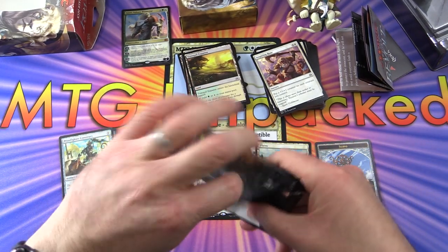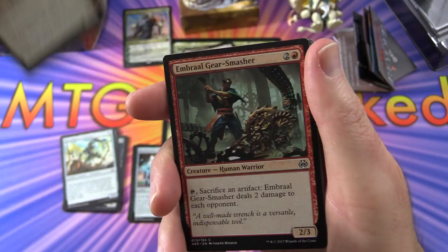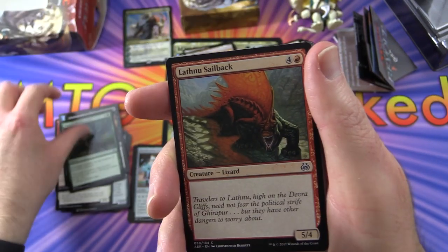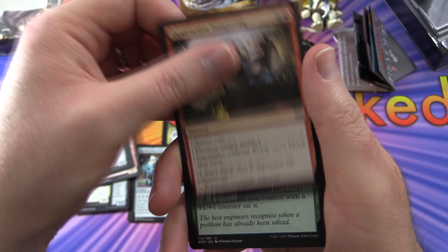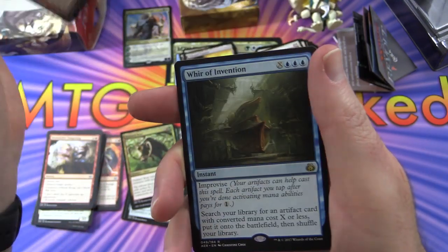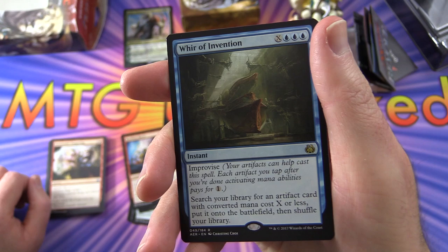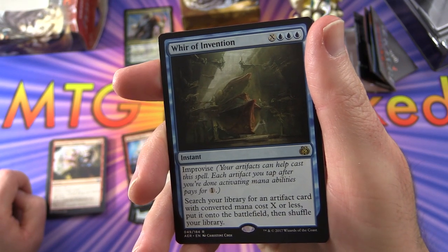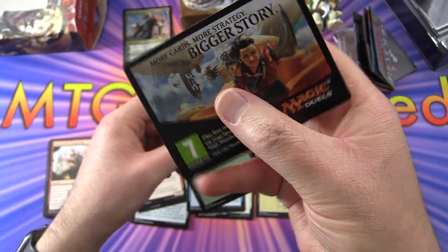On to the second pack. We have Dawnfeather Eagle, Embraal Gear-Smasher, Aether Swooper, Daring Demolition, Natural Obsolescence, Lathnu Sailback, Iron Tread Crusher, Universal Solvent, Nightmarket Guard, Destructive Tampering. The uncommon is Lifecrafter's Gift. We also have Outland Boar and Reckless Racer. The rare is Whir of Invention — an instant for X and three blue with Improvise, so your artifacts help cast it; each artifact you tap pays for one generic mana. You search your library for an artifact card with converted mana cost X or less and put it onto the battlefield. Plus a Forest and a Magic Duels ad.